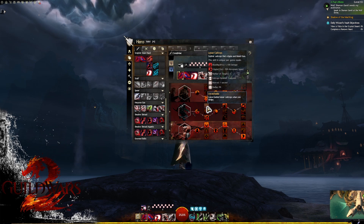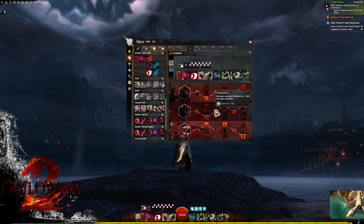Another interesting option is Lesser Caltrops. This isn't really considered a good trait most of the time because it's quite a lot to give up, however if you need a source of bleed for your Relic of the Fractal, this could be an option if you don't want to play around with your other traits. When dodging, you leave behind caltrops that apply bleeding and cripple, which is a soft CC.